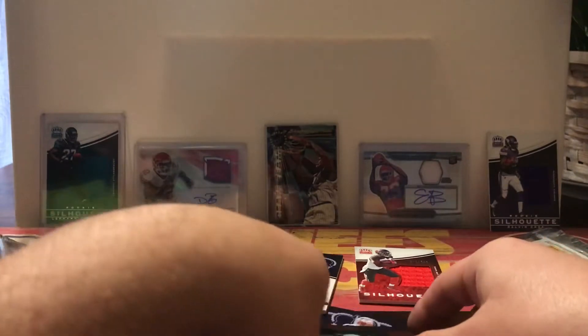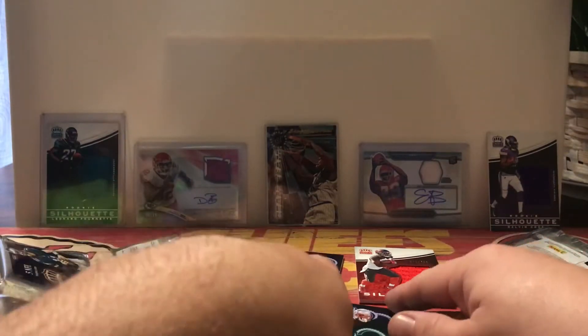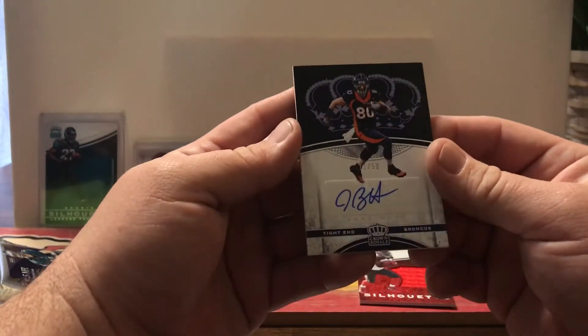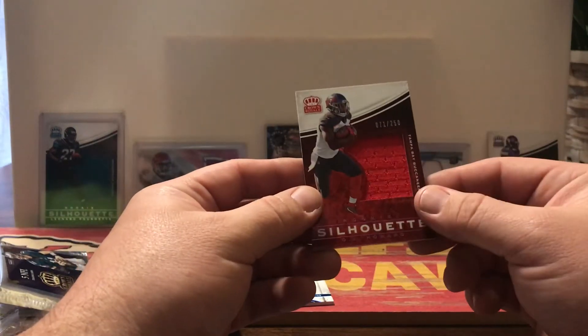So to recap: we got a few base cards, a couple of numbered cards, and our two hits were a Jake Butt auto and an O.J. Howard jersey card.